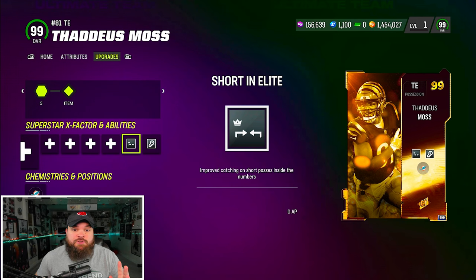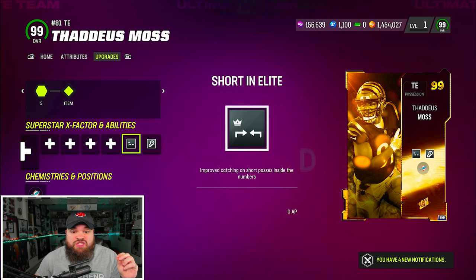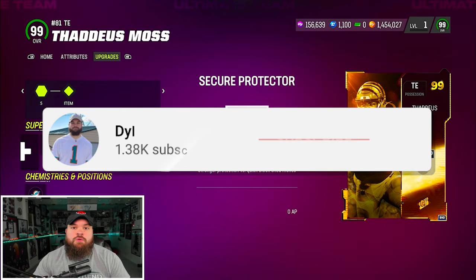His abilities are absolutely insane — by far and away the best ability combo for a tight end: short route elite and secure protector. In my opinion, so far this has been the best golden ticket to drop. Two AP quad stack QBs can be argued for sure, but this right here is game-changing.